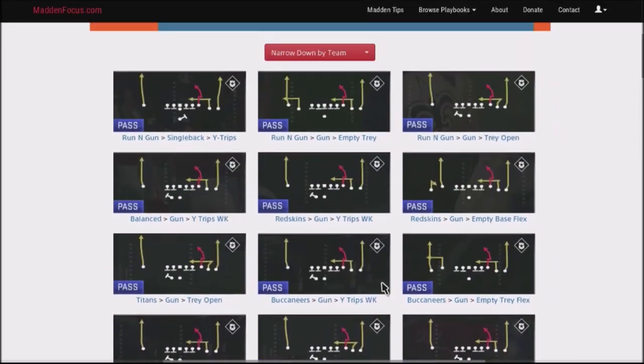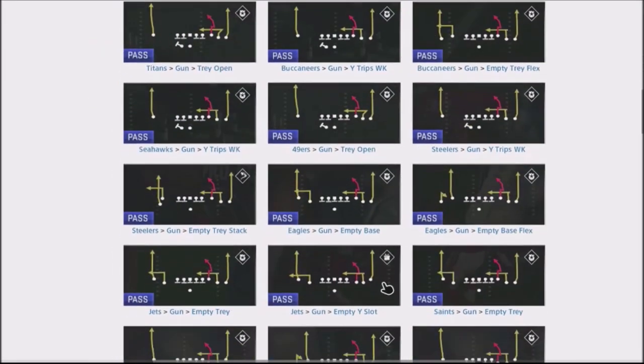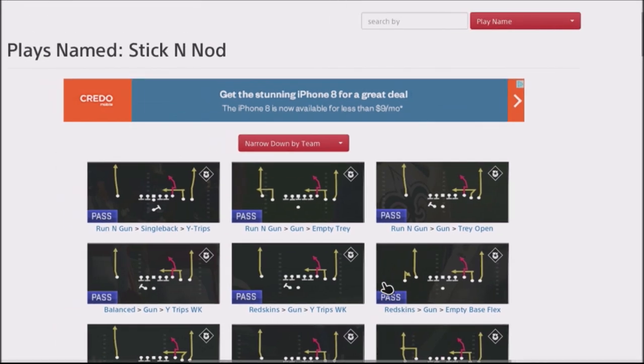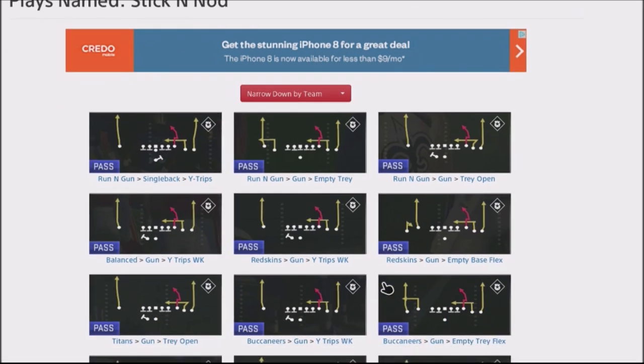There's a play you can find in pretty much every single playbook that actually allows you to attack your opponent on both sides of the field where they can't user both areas. The play is the stick and nod. The tight end or slot position is going to do a little out and then an angle, and underneath it you're going to have an inside whip route — the route goes out like a slant and then comes back in. The inside whip route will always get separation against your opponent, and it's something you can check down to religiously if he's in man coverage.